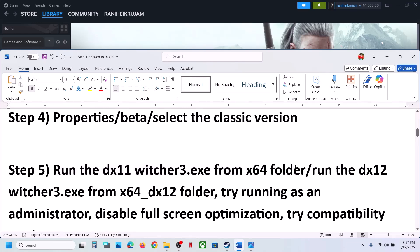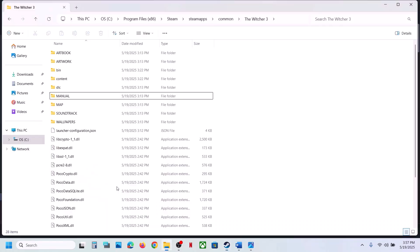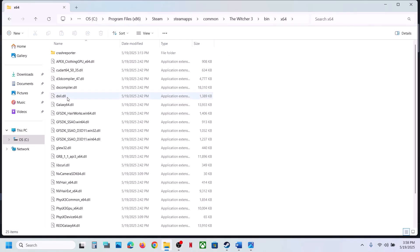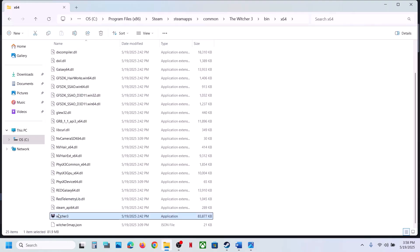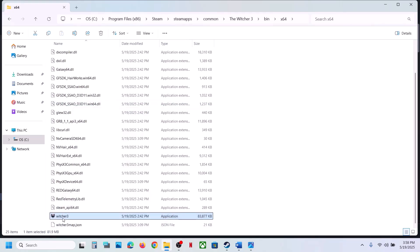The next step is to run the DX11 exe file from the game installation folder. Right click on the game, select Manage, click on Browse Local Files, then open the Bin folder. Open the x64 folder, scroll down, and you will see the game exe file. Make a double click to launch the game from here.